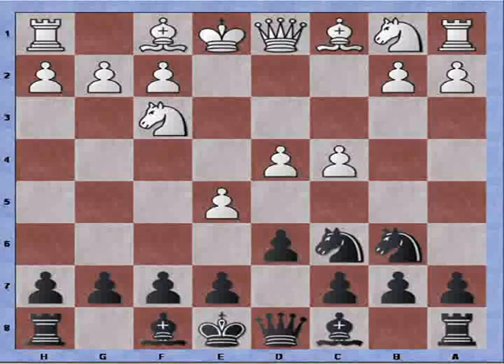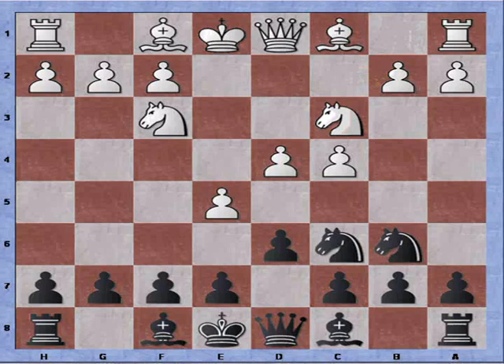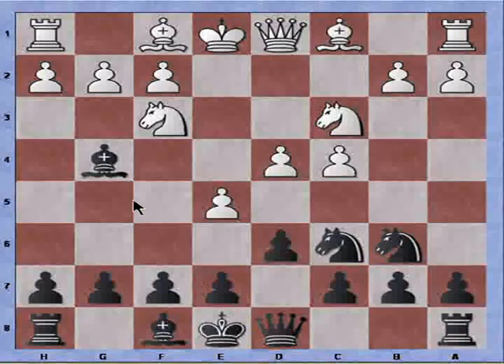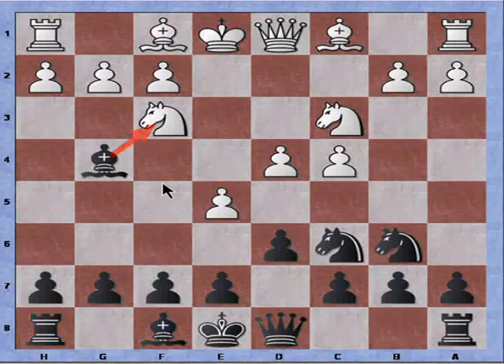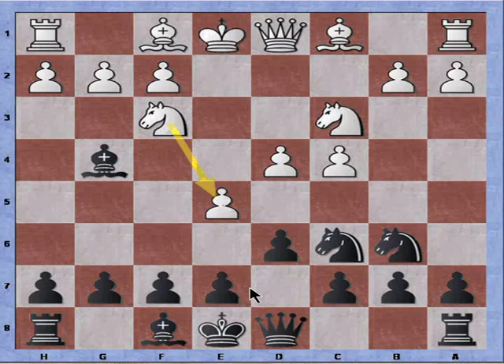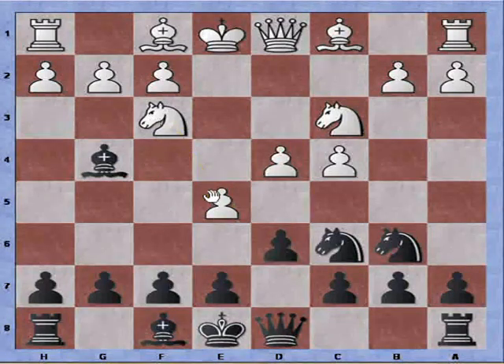White continues with knight to c3, keeps on developing. Finally, the bishop to g4 move. Black's plan is very simple: he plans to exchange or trade off the knight with the bishop, leaving one less defender on the pawn on e5, and then black can grab a free pawn.